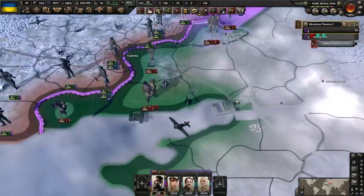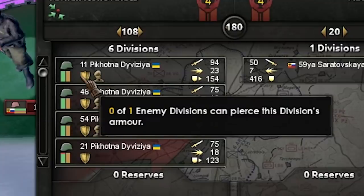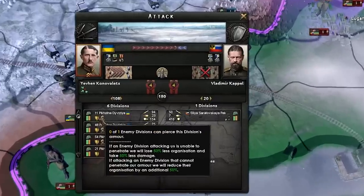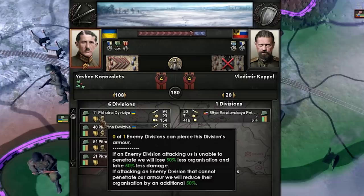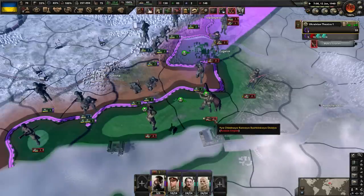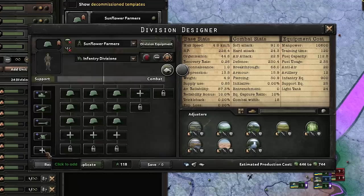Time for some cheeky encirclements. Let's be a little bit more greedy. Can you pierce this tank? Nope. This bonus is huge — I can understand some of these divisions are decent and will pierce them, fair enough, but I still get to take advantage of the extra breakthrough. In this one instance, they can't pierce it — this infantry division just becomes way, way more stronger. Break, break — and we got them! We got them, lads. I'm feeling pretty confident. That looks like a win to me. Flame on, lads — look at all those pluses. That is some pretty hardcore terrain damage.